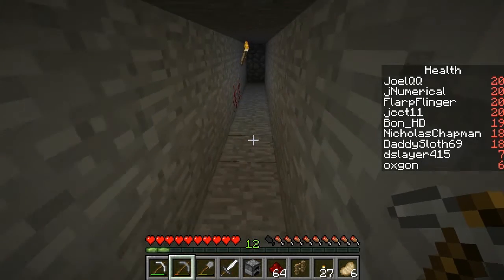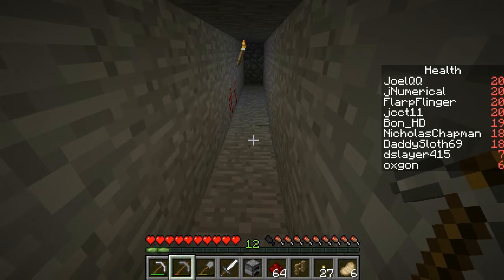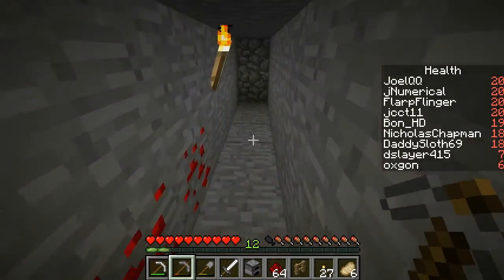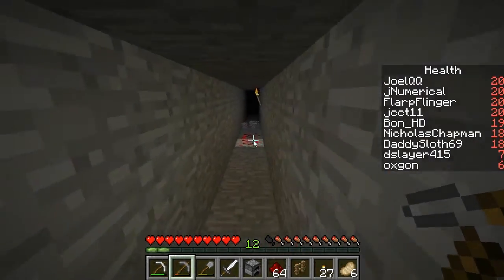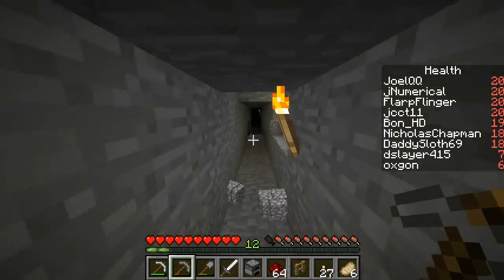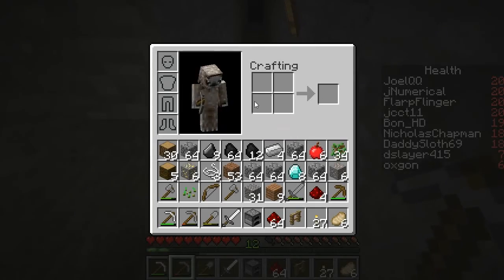Eight diamond — wow, one vein, eight diamond. So I think the first thing to do with diamond is sword first. Okay, that's lava. Alright, so I'm going to go ahead up to my safe room.